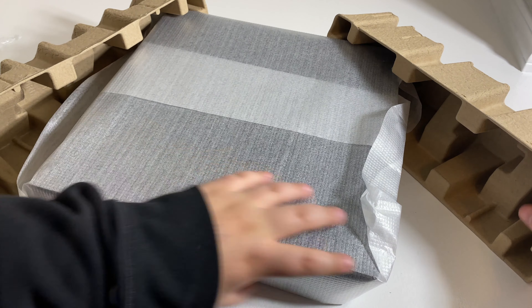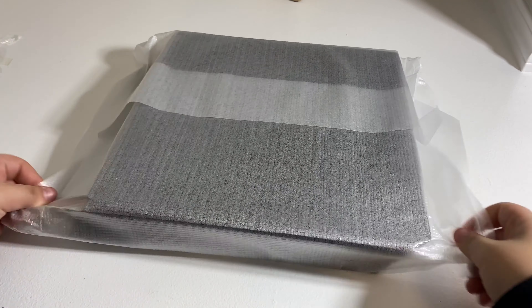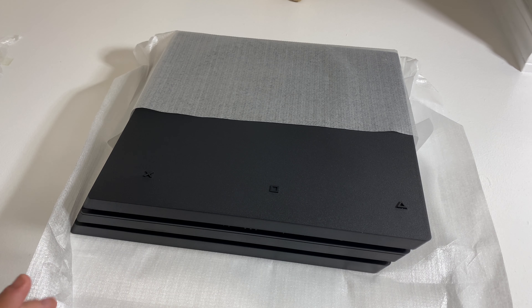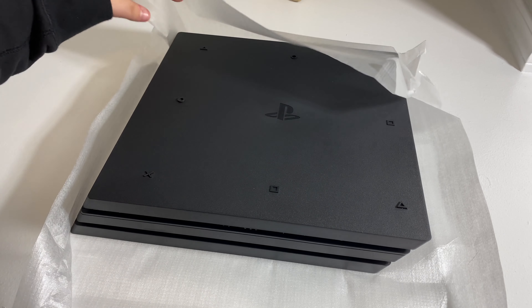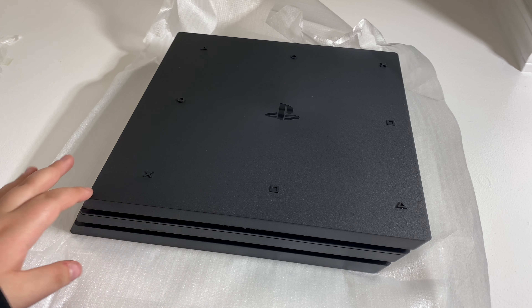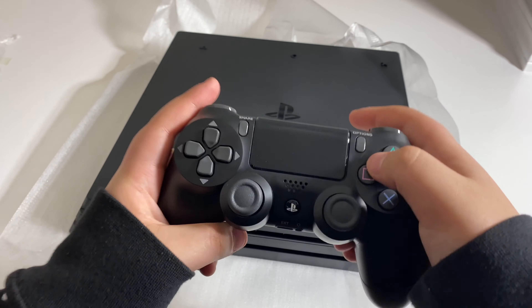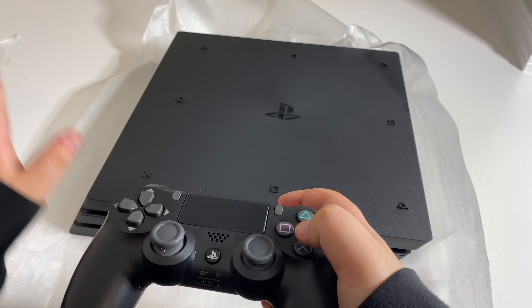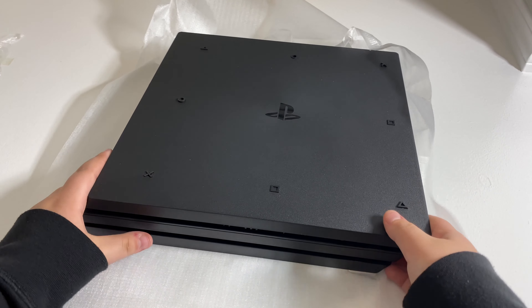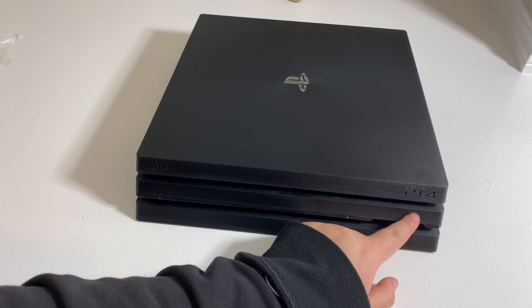Now let's go ahead and open up the PlayStation itself. Oh, this is upside down — wait, is it? Yes it is. The bottom of the PlayStation has the controls like on the controller: the square, the triangle, the circle, and the X, and it has the PlayStation logo. Let's flip this over. In the front it says PlayStation and there are two USB ports — I usually connect my charging cable here to charge my controller.